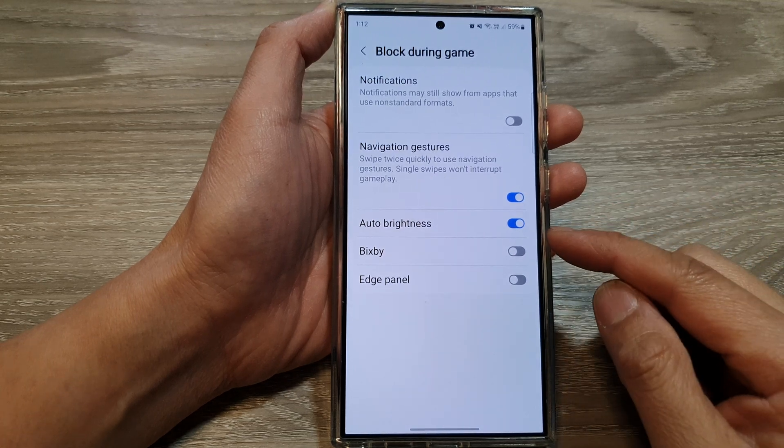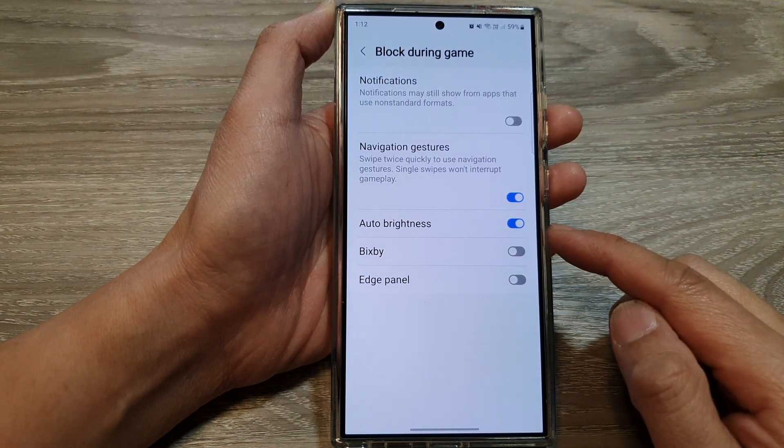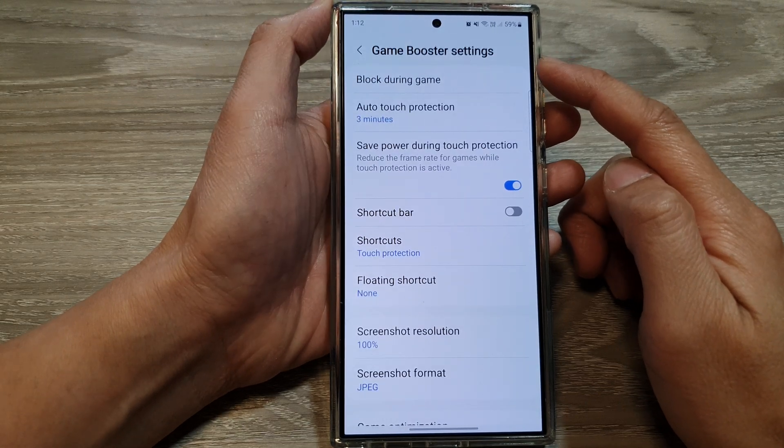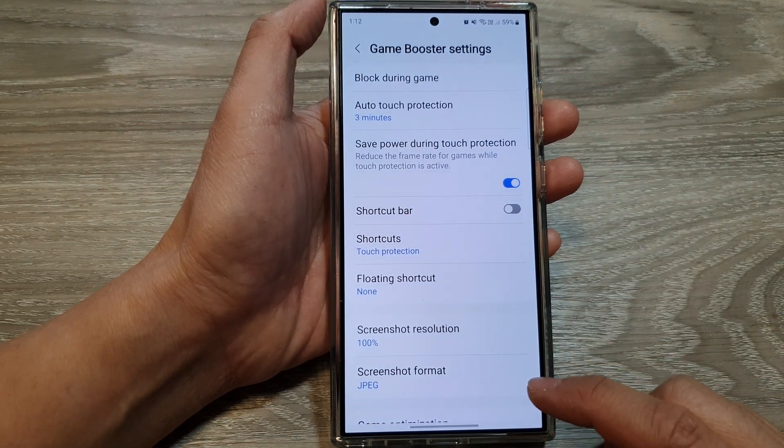How to enable or disable block auto brightness during game in Game Booster on the Samsung Galaxy S24 series.